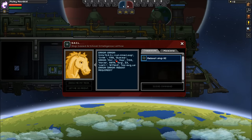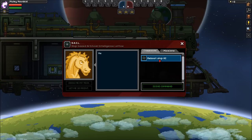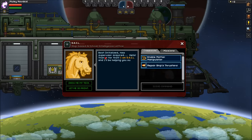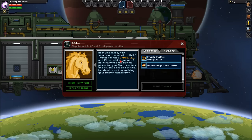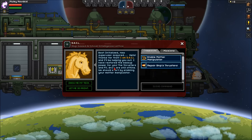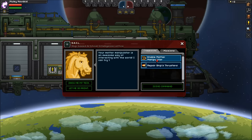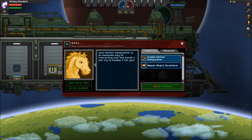Looks like you're messed up, so let's reboot the ship AI. Issue command. Boot initialized. New super user acquired. Hello. I am SAIL and I'll be helping you out. I've restored the backup power for you. The thrusters and FTL drive are still offline. We should start by enabling your matter manipulator. This is how you mine, wire things, paint — it's basically your tool. So let's issue that command.